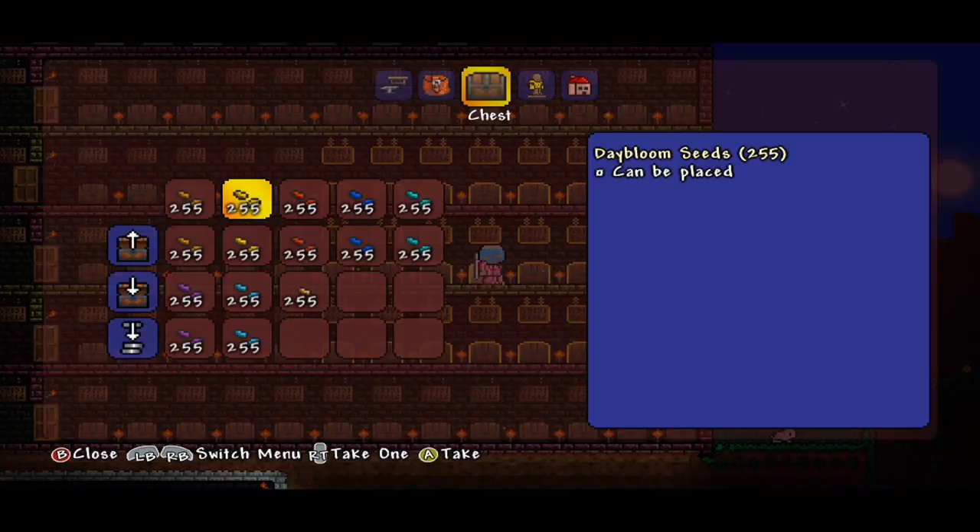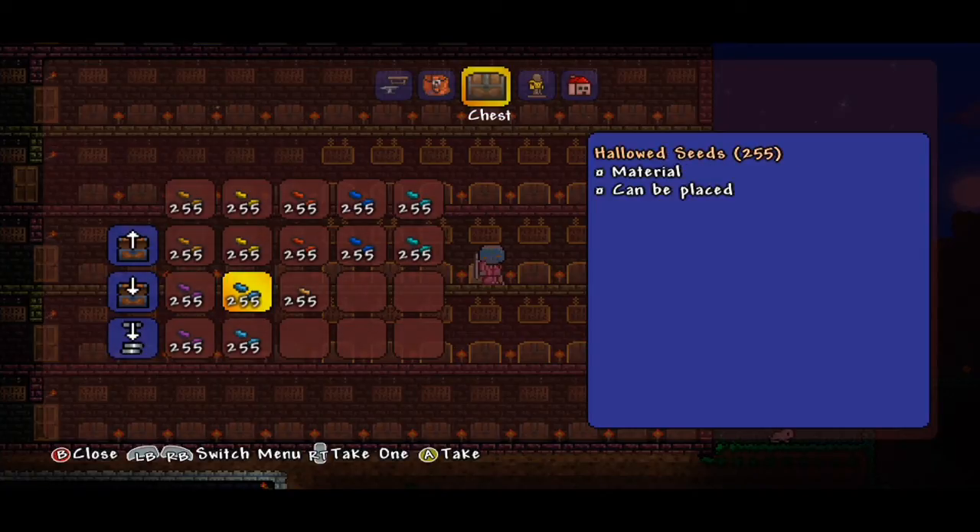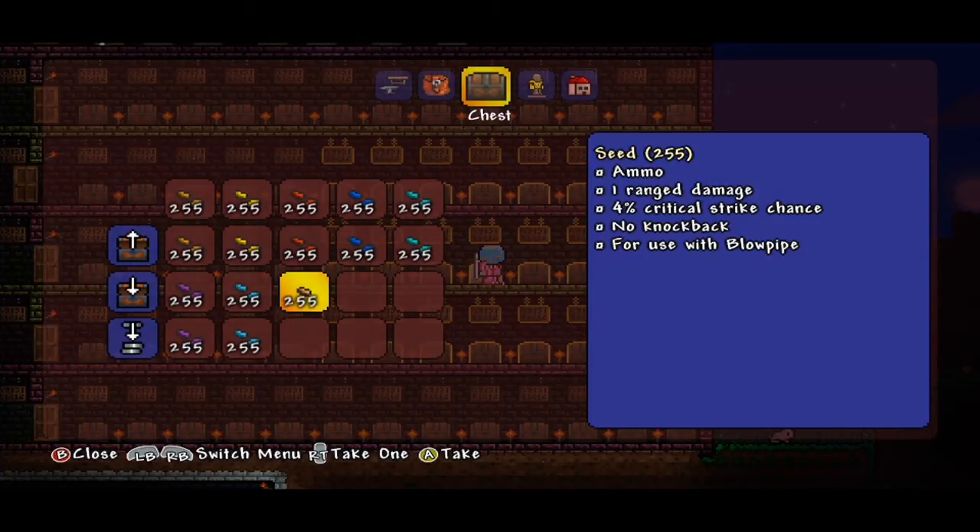We have Blinkroot seeds — couldn't tell you what they do. Daybloom, beats me. Fireblossom, no idea. Waterleaf, beats me. Moonglow — I'm assuming that's what you find in some of the glowing mushroom biomes, but I'm not sure. Post below if you know! Deathweed seeds, Hallowed seeds, and regular seeds which can be shot via the blowpipe.